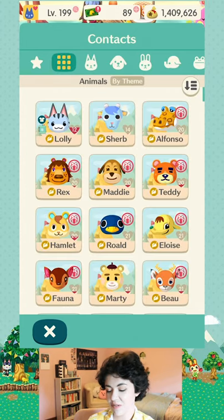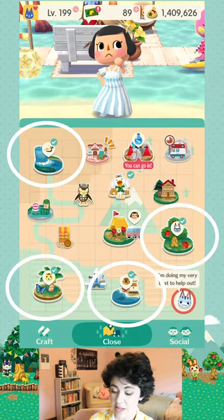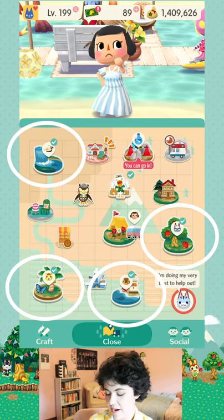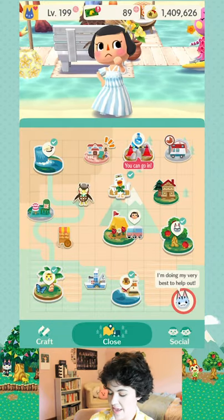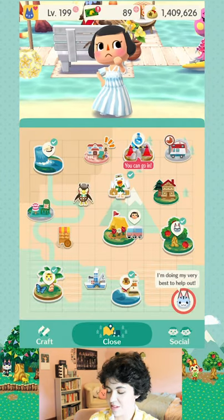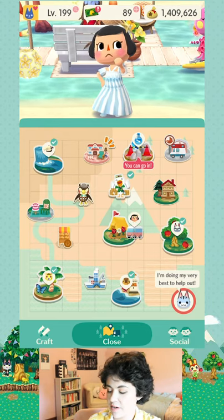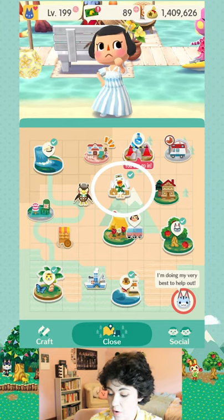Your character's level is directly tied to the animal villagers' character levels. When we look at the map we'll see that each of the four different main locations has a character there — I think this is Tammy on Sunburst Island, and we have Raymond at Breezy Hollow amongst the fruit trees. These characters switch out about every three hours and you can go to those places, talk to them, and fulfill their requests.